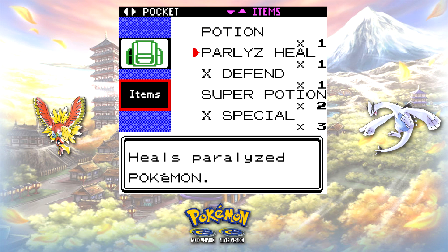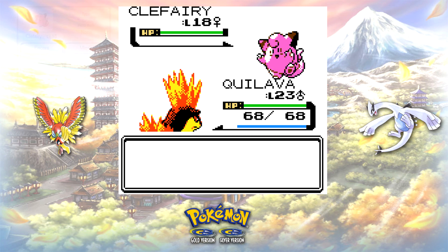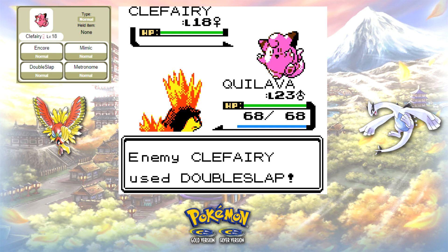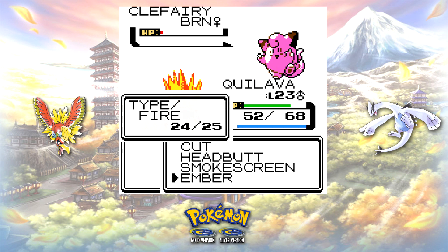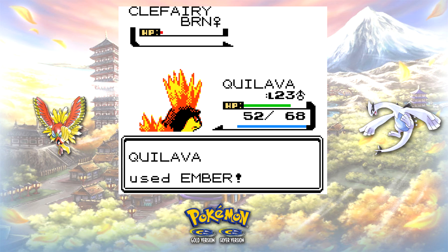On your first three turns, use the X Specials from your bag. Clefairy shouldn't cause much trouble — its moveset is Encore, Mimic, Double Slap, and Metronome. By the time I'd used all of my battle items to knock it out, I'd only taken 16 points of damage.